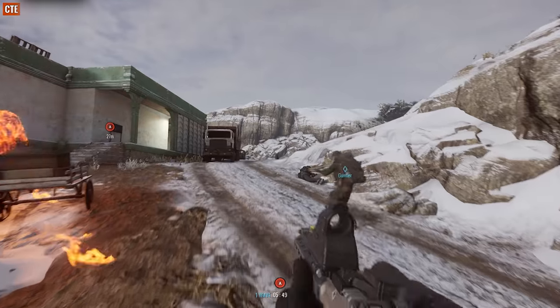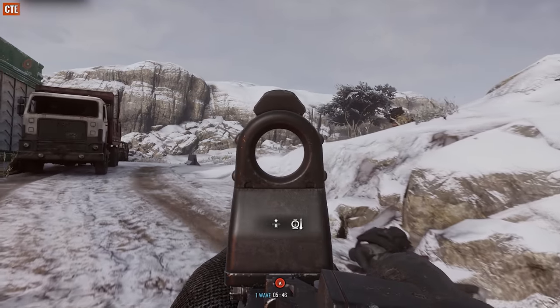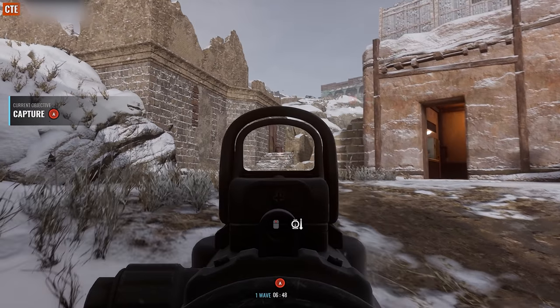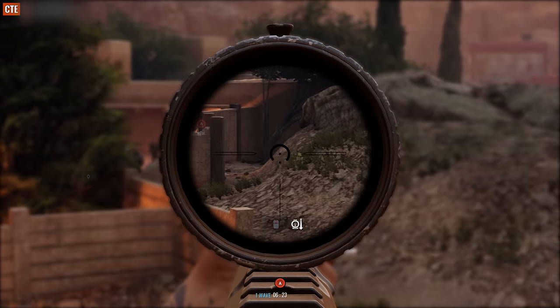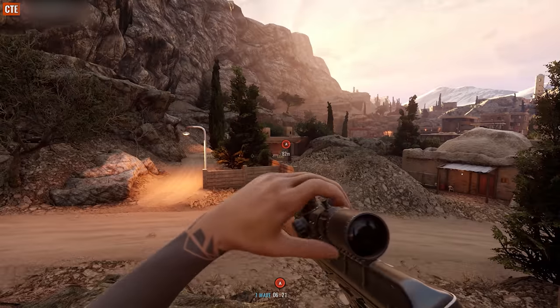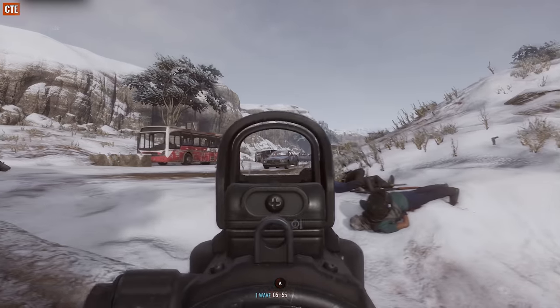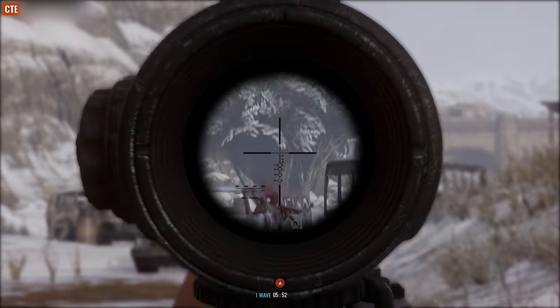Cold Blood also introduces a long-requested feature: toggleable optics. Now when using certain optics in Sandstorm, you'll be able to switch between two different zoom levels. New optics include 4X scopes with red dot sights on top, and sniper scopes that can give 6 or 3 times magnification. Other optics that could previously only be used at 2 times or 4 times magnification now have a secondary unmagnified close range option.